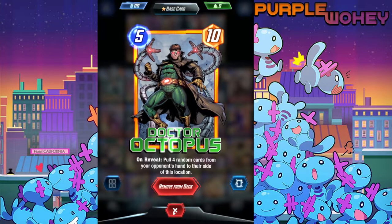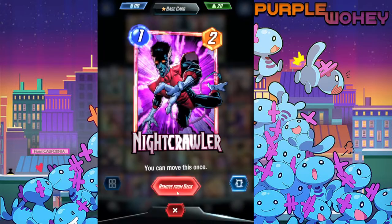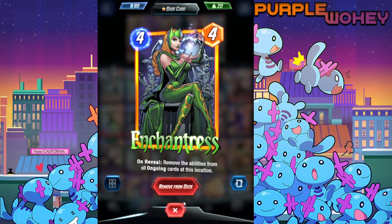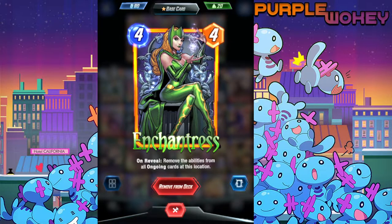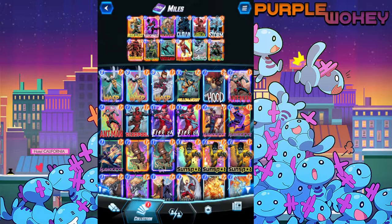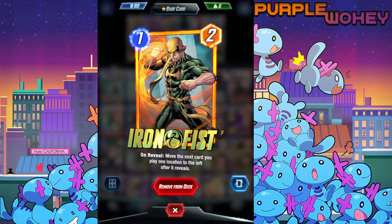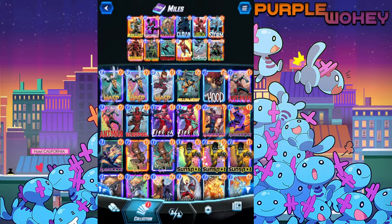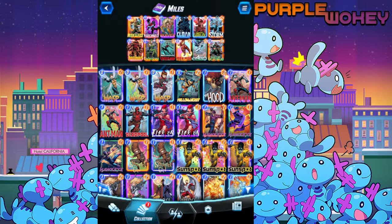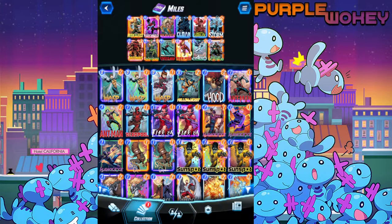We also have Cloak, Kraven, and Nightcrawler. Kraven's in here because he can kind of turn into a very easy turn four. We have Enchantress — it was either Enchantress or Rogue — because this meta in Marvel Snap is very much focused on ongoing effects, so you need someone that can stop ongoing effects or you're gonna have a bad time. We also have Storm here to kind of flood a location.